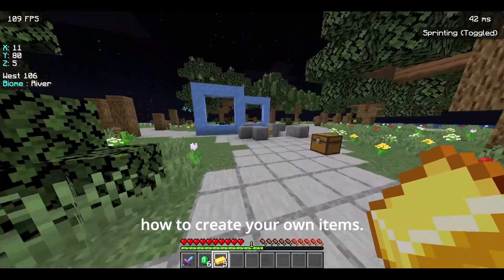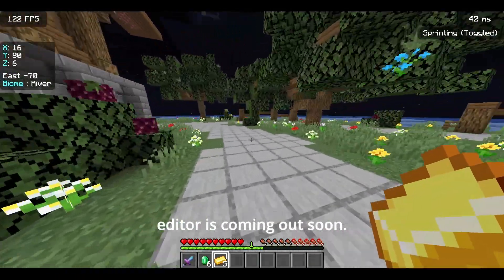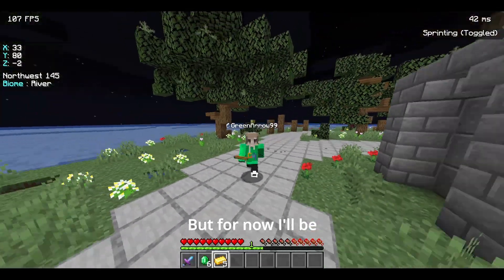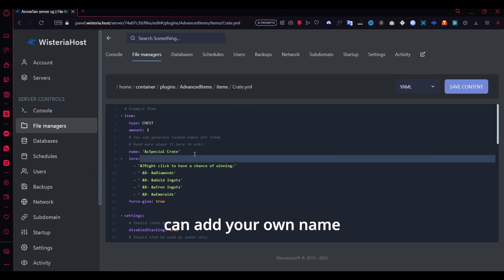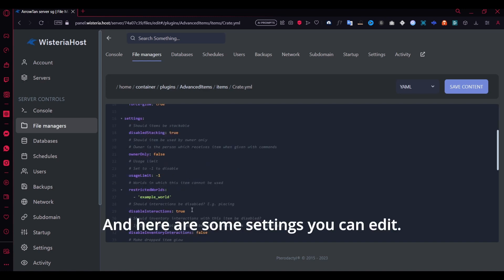Now I'll show you how to create your own items. Just to let you know, an in-game editor is coming out soon, which is really cool. But for now I'll be showing you the configuration. You can see the crates.yml file here — this is how the item was created. You can add your own lore, your own name, and also choose the block, so you could use a chest here.